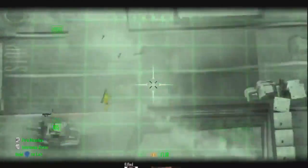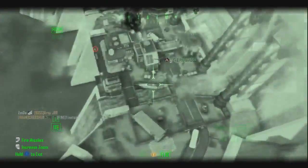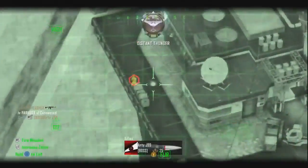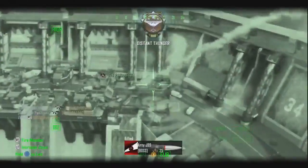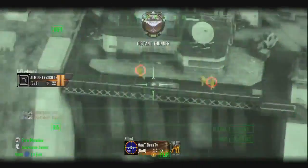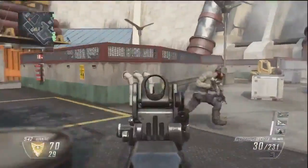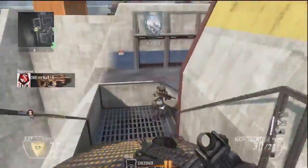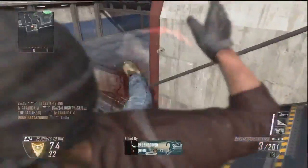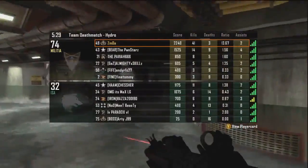My next tip is to look both ways before crossing, because one special thing about this map is that water flows through it — if you go in that water you will be killed. It's also a dark area, so people might camp around there, so make sure it's clear before you cross. Sometimes you want to take the scenic route because going straight to the enemy isn't always the best approach — sometimes you have to flank or take a different approach. My final tip is to run laps around the map and stay away from the middle, because it's just a death trap with so many head glitches and snipers.